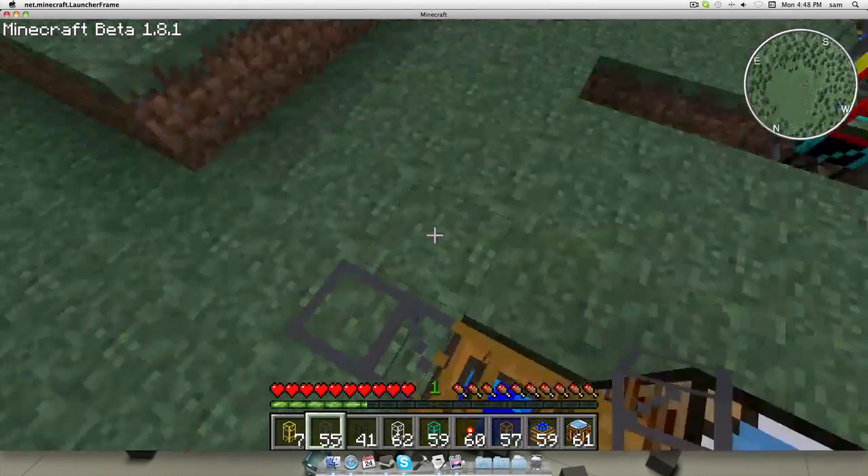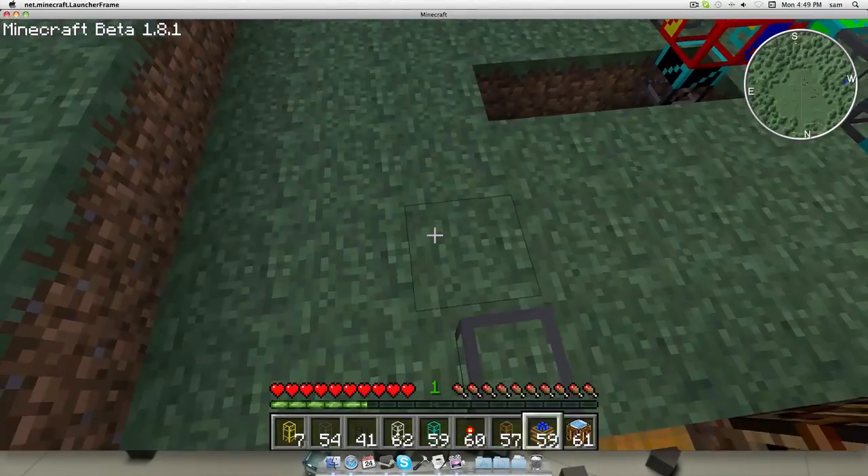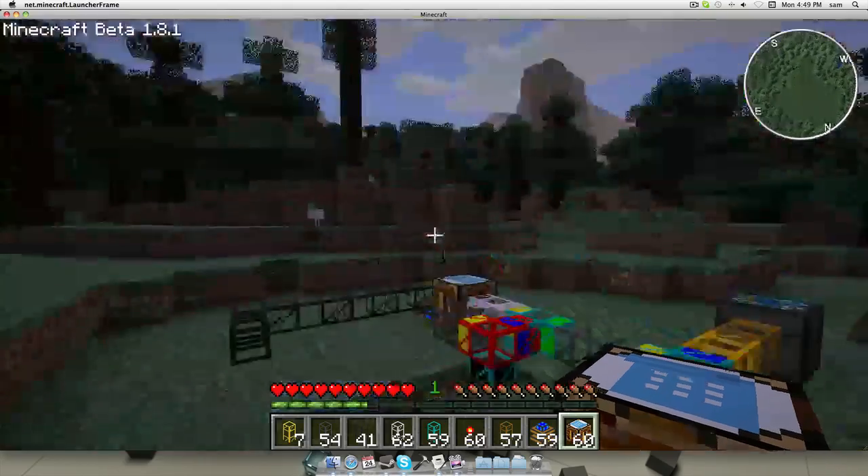Pipe this over here into another automatic crafting table. In that table we are going to craft generators. To make a generator, you put a furnace — or a fine iron — and a battery. That makes a generator.